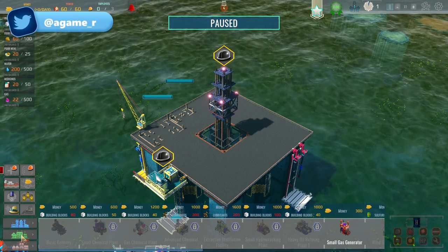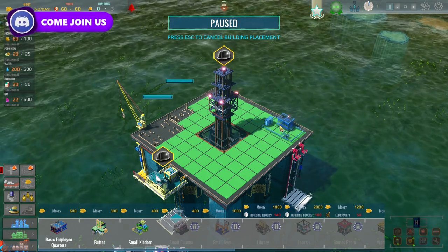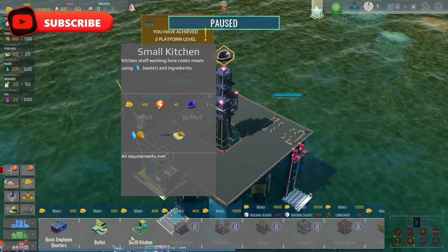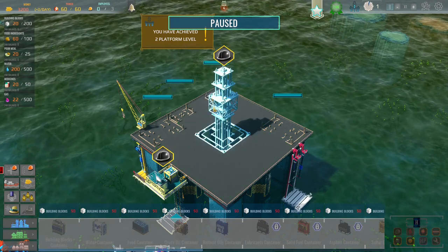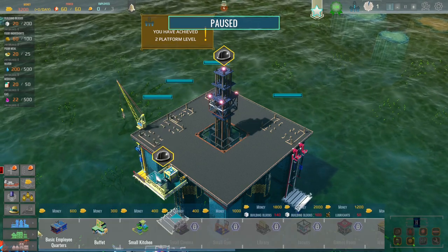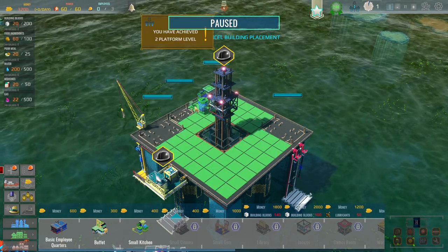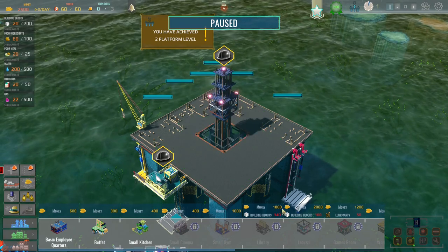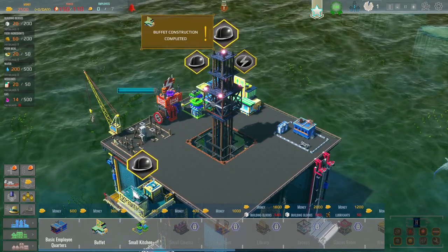We need basic employee quarters. I'm going to try and keep this stuff down this end. Our oil platform has achieved level two and we haven't even done anything yet — that's really good! We do need some food containers. One will probably be enough to get us started. We're going to need a small kitchen squeezed in down there, and then the buffet itself. Let's unpause the game — these are all going to start building very quickly and we can now go get some employees.